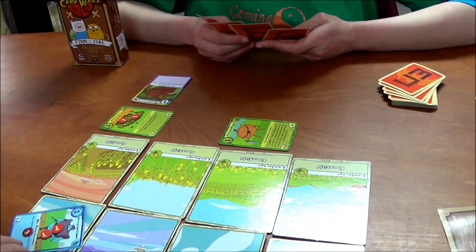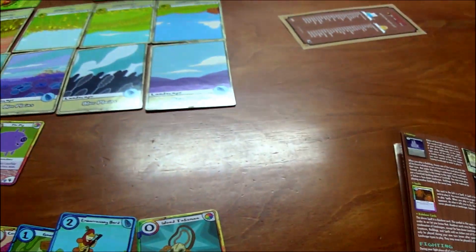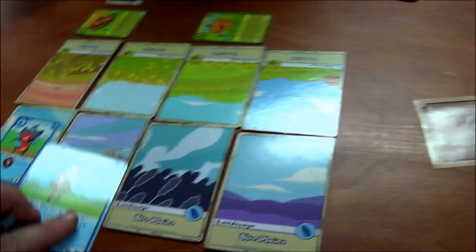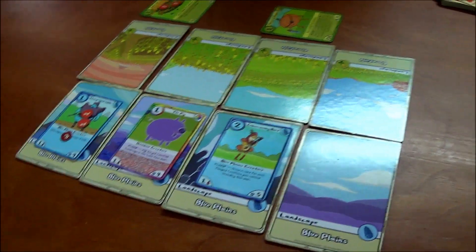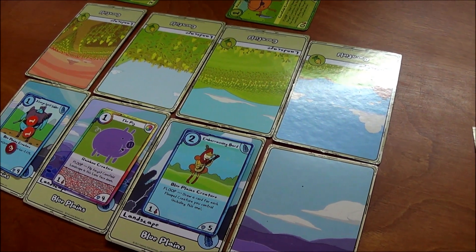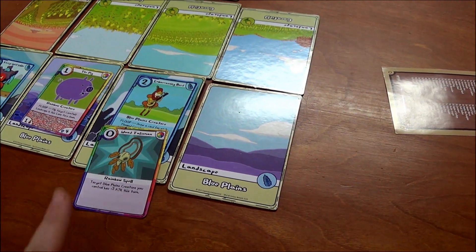Now it's my turn. I will ready my creatures, draw a card. I'll play the Embarrassing Bard right here. The pig has plus one attack from sitting next to the giant extra large Spirit Soldier. I'm going to play the Wood Talisman on him, which will give him plus two attack.